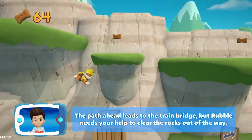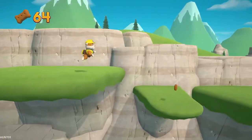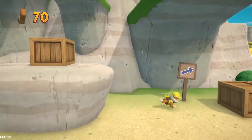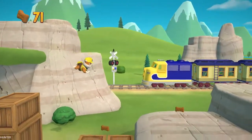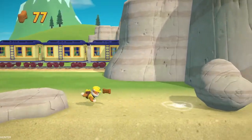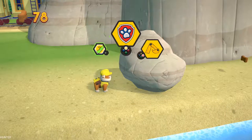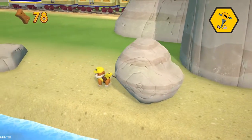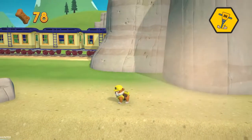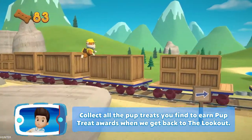The path ahead leads to the train bridge, but Rubble needs your help to clear the rocks out of the way. Pick the pup ability that will help you to keep going. Collect all the pup treats you find to earn pup treat awards when we get back to the lookout.